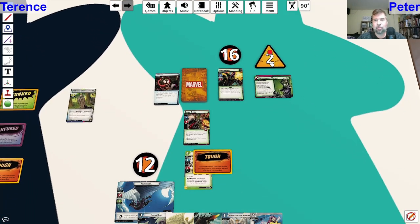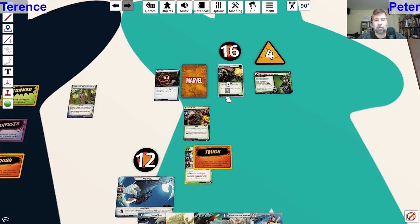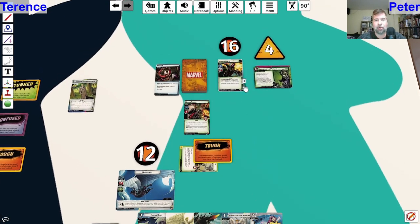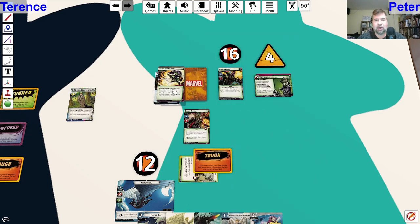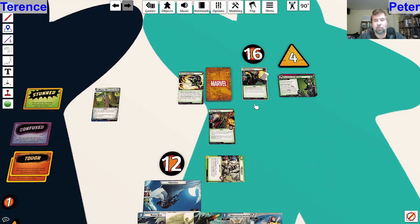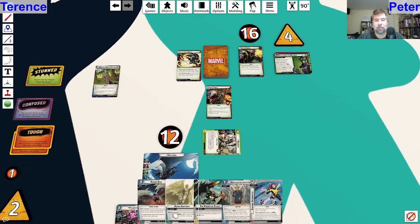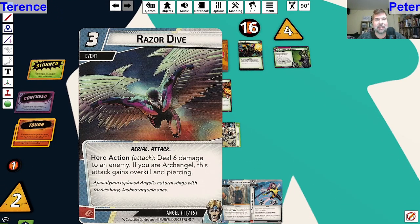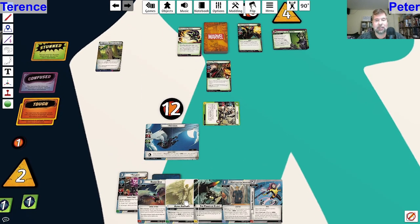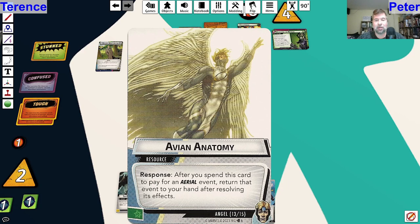First things first, we normally would accelerate one, but we have to accelerate two because I'm on my Archangel side. Then Goblin is going to attack. We're going to defend with Warpath, who's tough. Goblin gets a boost card, attacks for a total of three, which gets rid of tough. We don't have to place threat because no damage was dealt, but we're going to use Warpath's hero response - after Warpath defends against an attack, play an event with a hero action ability. We're going to play Razor Dive - deal six damage to an enemy, if you're Archangel this attack gains overkill and piercing. We're going to play Power of Flight for two resources toward an aerial card, and Avion Anatomy, which will let me return Razor Dive to my hand after playing it.